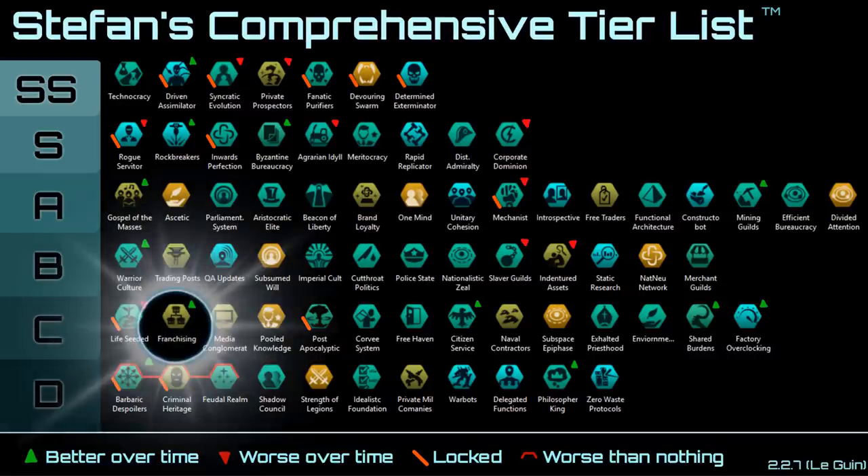Next up we have Franchising. It may seem enticing at first, but in reality the minus admin cap you get from branch offices is really not that strong. If you have 20 branch offices, you're only saving 10 admin cap — and getting 20 branch offices usually only comes around year 60 because at the beginning of the game you can't afford them. At that point admin cap doesn't really matter too much, and in the end you're better served by a different civic.